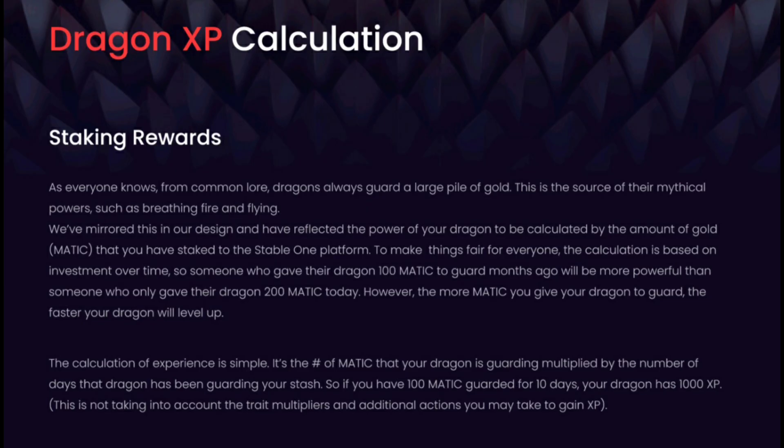The XP calculation for how your dragons level up works as follows – you can check their white paper for more detail. The power of your dragon is calculated by the amount of gold, meaning MATIC, that you have staked to the Stable One platform. To make things fair for everyone, the calculation is based on investment over time. Someone who gave their dragon 100 MATIC to guard months ago will be more powerful than someone who only gave their dragon 200 MATIC today. However, the more MATIC you stake, the faster your dragon will level up.